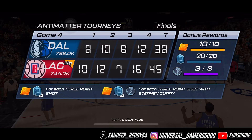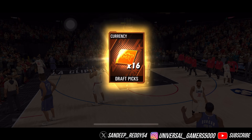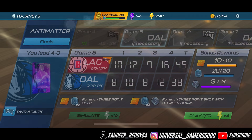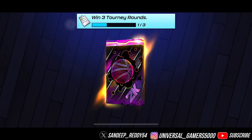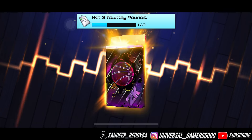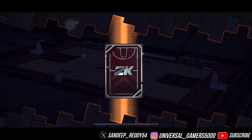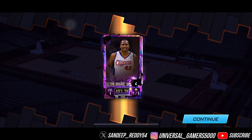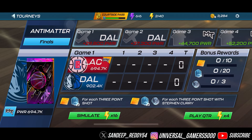They were coming right back at us but super Curry performed really well. We got three Playmaker collectibles — we'll discuss that in a bit. For the center/guard Antimatter card... Elton Brand once again. I'm really disappointed with this one.